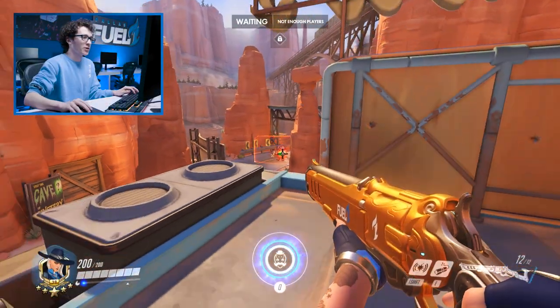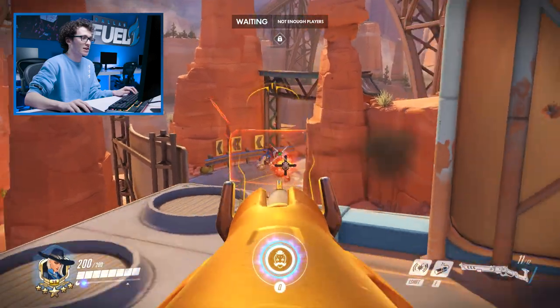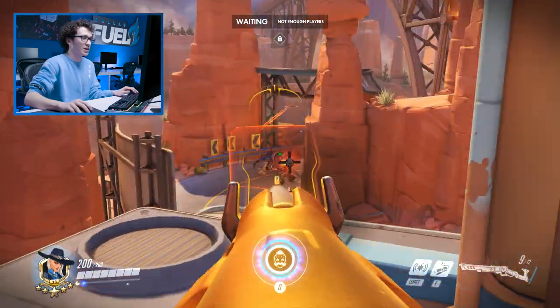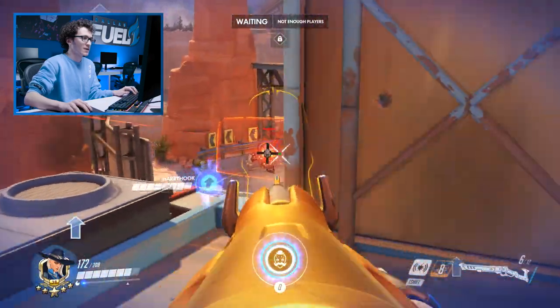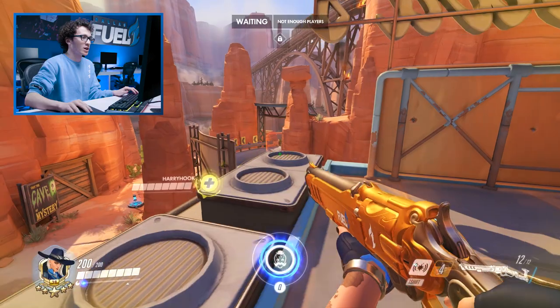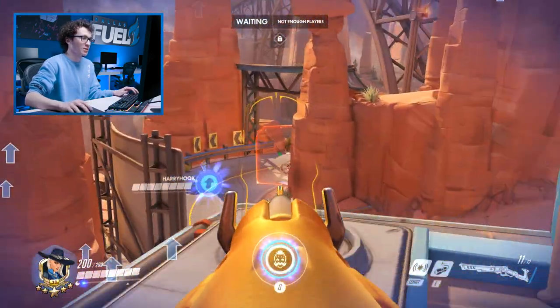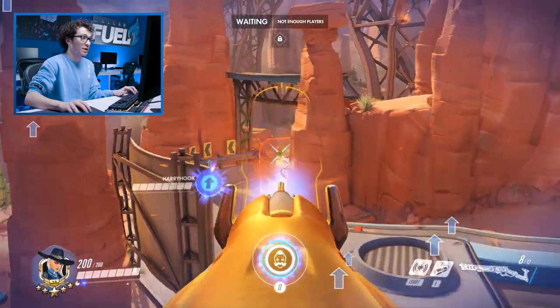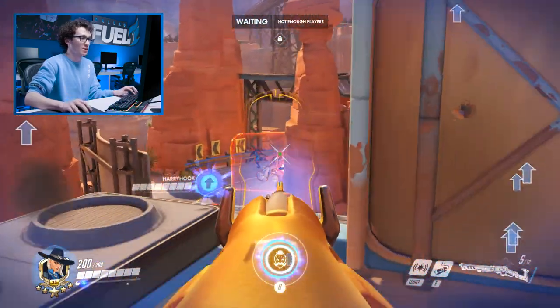In general, for playing Ash, you want to make sure that you're in high ground positions where the enemy team can't really contest you, and you can always constantly get good angles to throw your dynamite. Just make sure that you're always paired with your Mercy player or another support character that can protect you. Because when Ash is getting damage amped by any sort of damage amp ability in the game, she does an insane amount of damage and can pretty much just dismantle teams without them being able to touch her.